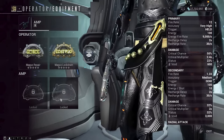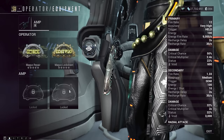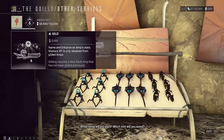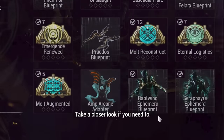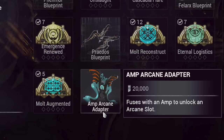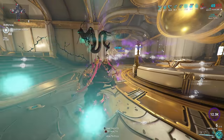When you obtain amps, you will see in your operator loadout that there are amp arcanes. In order to unlock your first amp slot, you will need to level up your amp to level 30 and then guild your amp — this will unlock the first amp arcane slot. In order to get your second slot, you will need to max rank the Zaramon and get the amp arcane adapter from Cavalero. We will talk about amp arcanes later in the video.